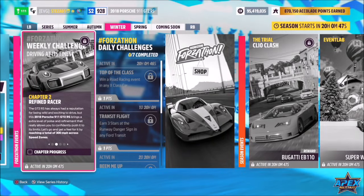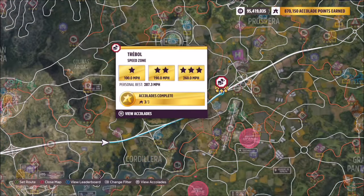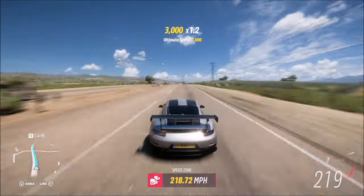The first challenge wants you to reach a total of 300 miles per hour across speed zones. To do this, I headed over to the Trailblazer speed zone. The good thing about this is that because it's on a highway, you can achieve a higher rate of speed.